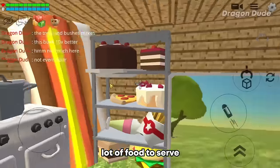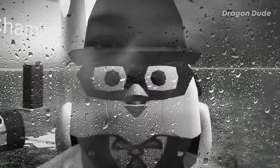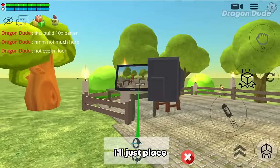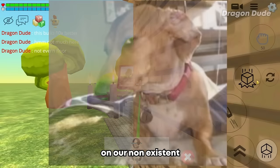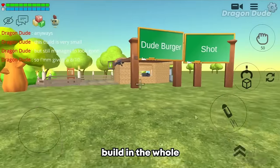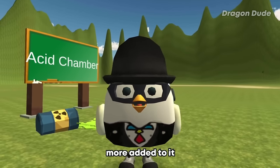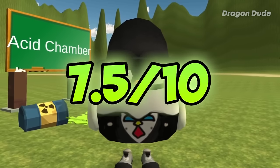Inside here we have the main kitchen - lots of food to serve, and yet no one to serve. I'll just place this camera here so we can spy on our non-existent customers. Anyways, I'm pretty sure this is the smallest build in the whole build battle. It's pretty cozy but I think it needs more added to it. So I'll give this build a 7.5 out of 10.